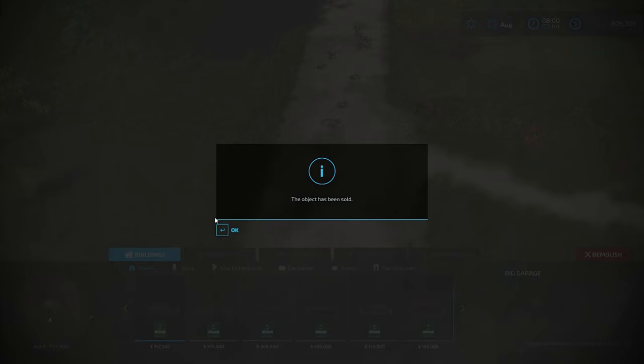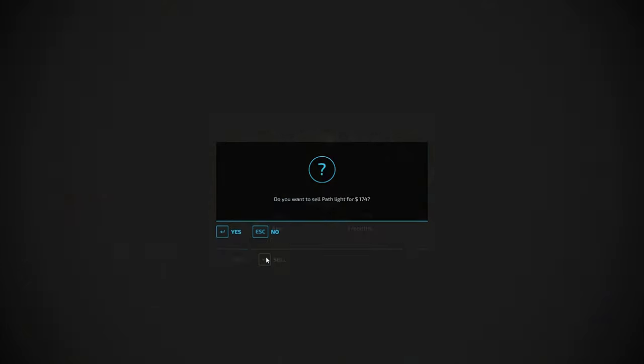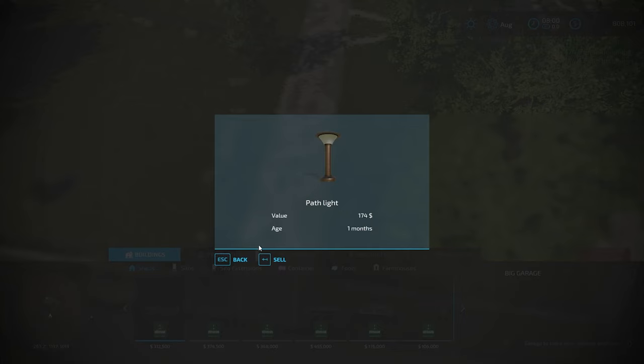Just a few more cleanup items here before we start building. I like the pathway lights that Lancy Boy added but they just didn't fit with my build so I had to get rid of them. Maybe I can find another use for them later on.